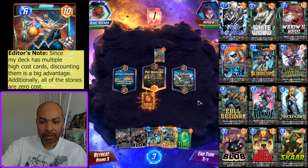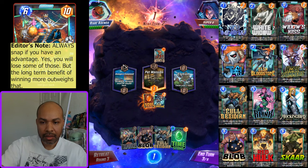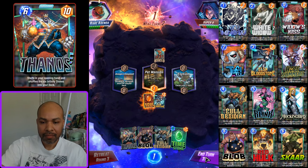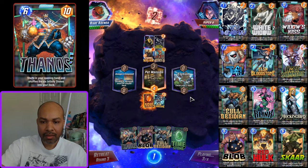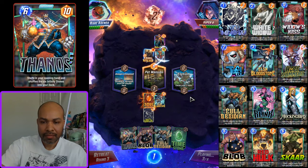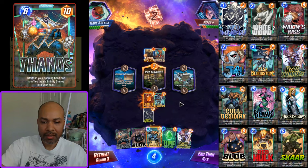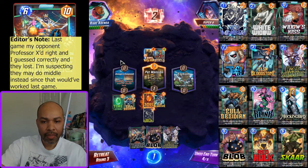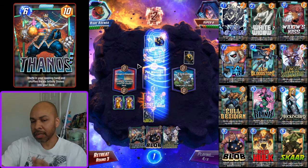I will play Elsa mid. Discounts are nice — so they can Professor X next turn. I'm going to snap into this. I want to say it's likely they Professor X left. I'll position so that if they want to Professor X me left, they also lose their turn.